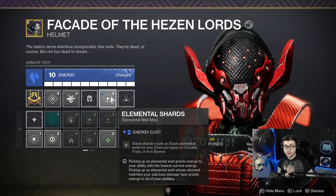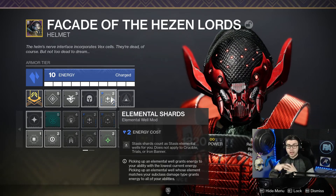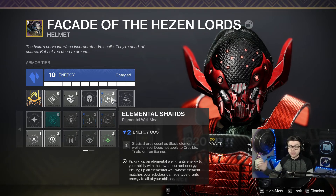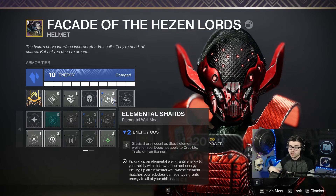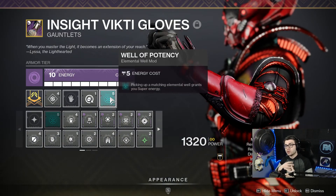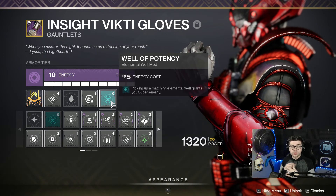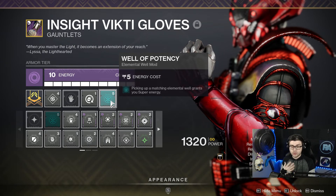Our first mod is Elemental Shards — an extremely strong mod. Stasis shards now count as stasis elemental wells. So now not only is our gun creating these stasis shards, our rift is also creating them and they attract to you. We get the benefit of the stasis shards themselves on top of them also becoming elemental wells. Then I'm running Well Potency: whenever you pick up an elemental well that matches your subclass type you gain super energy, so the stasis shards you're picking up are actually granting super energy.